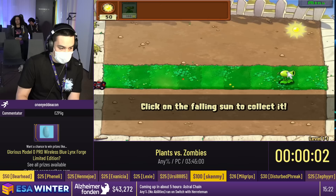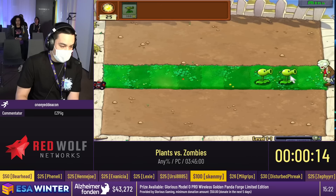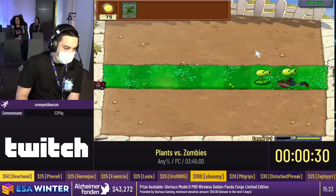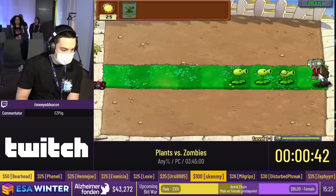You'll notice we planted the first Peashooter very close to the front. The reason is that it takes less time for the projectiles to hit the zombie, so it ends up being about a quarter of a second faster per tile. The zombies show up in waves. This particular level has 4 waves: 3 waves with 1 zombie each, and 1 wave with 2 zombies. Otherwise this is an introductory level. We have sun that drops out of the sky, and when we collect the sun we're able to plant more plants, including these Peashooters. And this is the last wave.